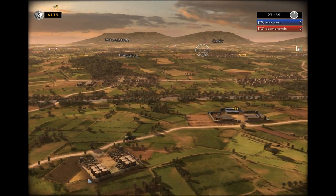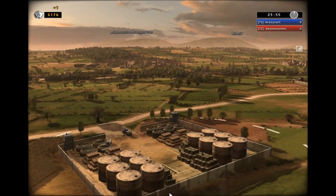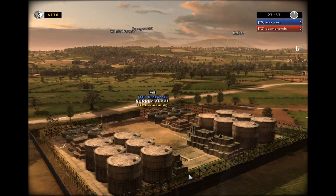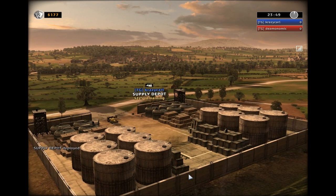You can see a construction truck going from my headquarters to my supply depot, and once he gets there the construction begins. That is important because if my construction truck does not get there — if it is killed along the way — then I lose the money I spent trying to build a supply depot.